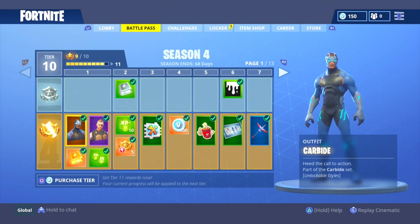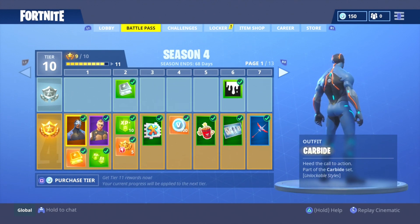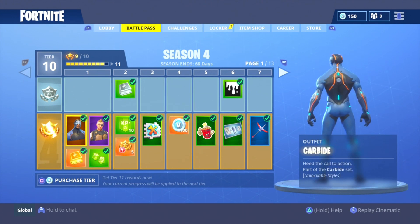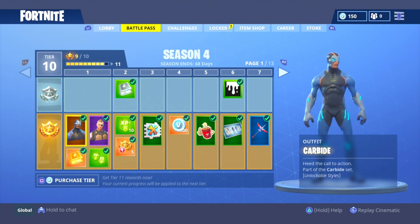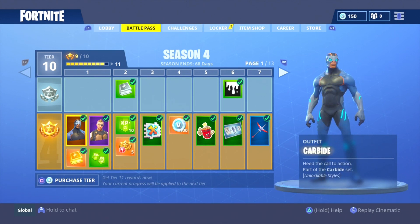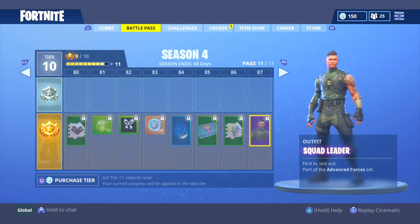Next up we have the Carbide. This is also unlocked at tier 1 once you buy the battle pass. This is the first skin in this video that's part of the superhero theme — it's got a clean black, blue, and orange color scheme. The thing about this skin is you can actually customize it as you level up. Once you unlock the armor pieces — chest armor, head armor, leg armor, arm armor — you can equip those pieces onto your character. We're gonna see an example of this later on. Really dope skin.